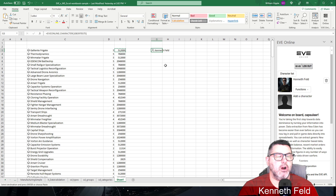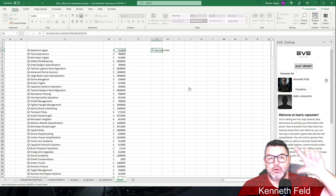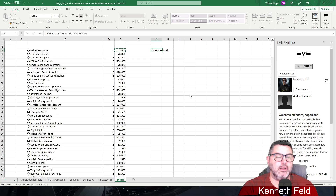The character card shows my name, Kenneth Feld. If you click on the little person icon, you see the in-game avatar and alliance. Anywhere you see one of those little stack icons, you can click on it — just like in-game — and go from character to corp to alliance. All the data like the executor corporation ID is available as a number.